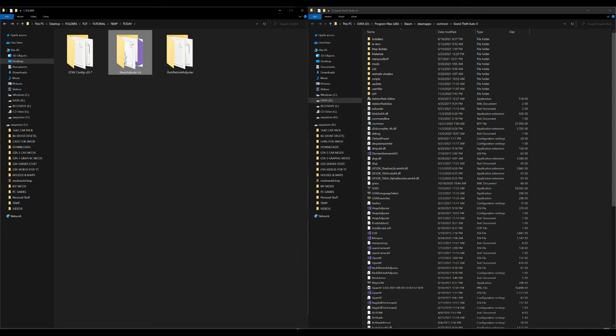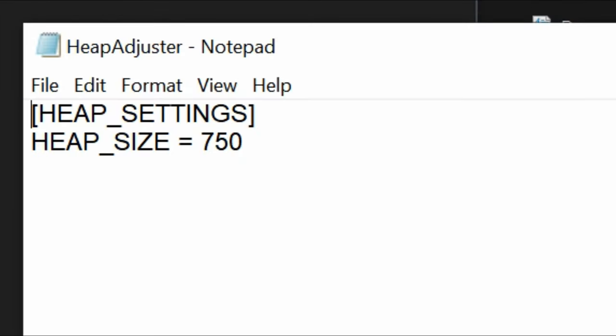Go back to downloads and open the Heap Adjuster folder. Inside there are two files. Before dragging and dropping, open the Heap Adjuster INI — the configuration settings file with a gear icon — by double-clicking it. It will show 'Heap Settings' with a Heap Size set to 750. Go ahead and change that 750 to 10,000 to extend the game's memory.